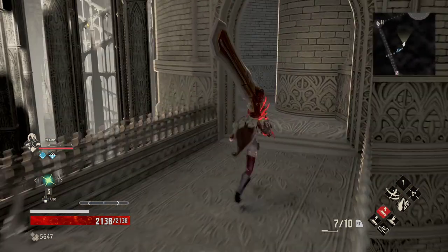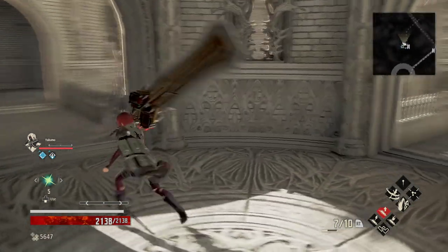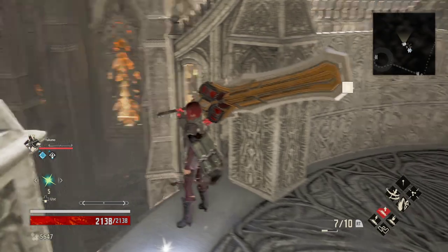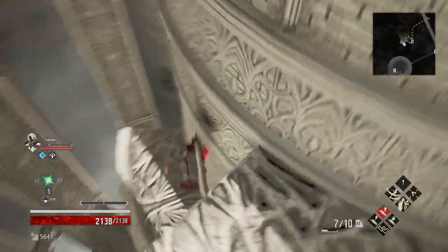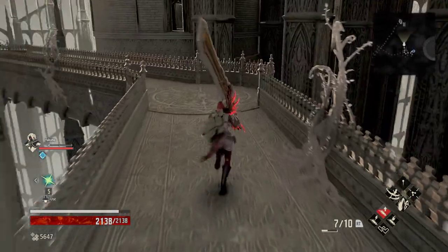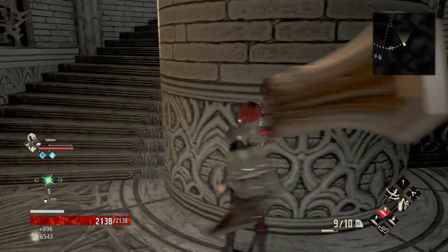This way we are going to loop around, and we have a couple different routes we can take here. First things first, we're gonna go up and grab the blood bee candy. Then we need to drop, drop, drop, and drop. From here, follow this around for another tower with a ladder. This is one of the areas that's a little bit trickier — there's a lot of different drop downs that we need to get.